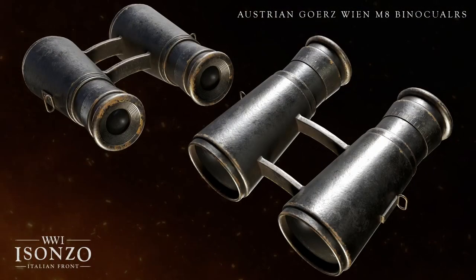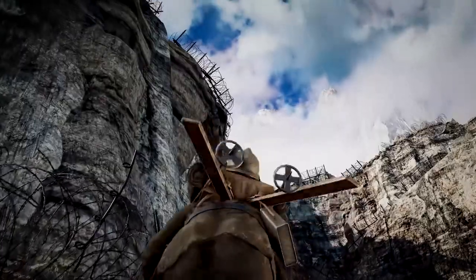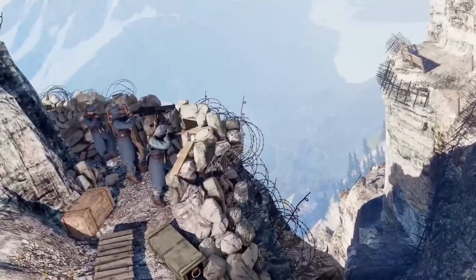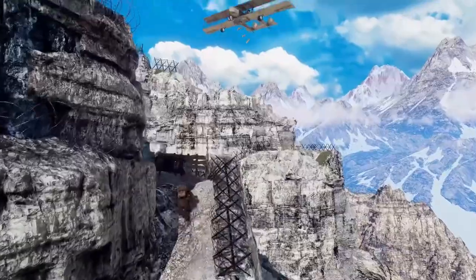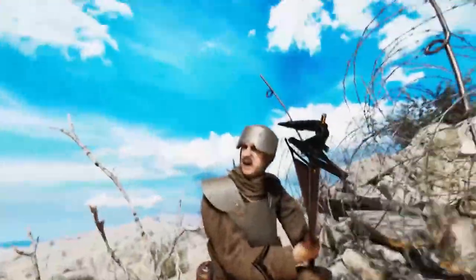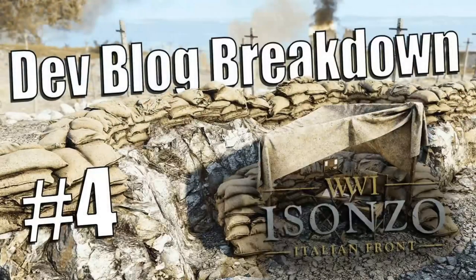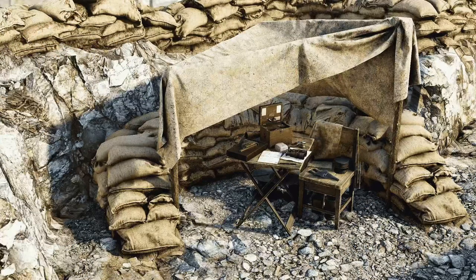Generally, it's a really good offensive weapon in Tannenberg, so I imagine it will perform similarly in Isonzo. Next, they show off some binoculars, which are another class-specific choice they mention being restricted to officers and the Mountaineer class. In the previous two titles, binoculars were kind of useless, partly because of the gameplay structure, and partly because the sensitivity ramping when using them was a bit much on console, and the FOV was also very limited. But I personally expect that to change with Isonzo, because with the more objective-based gameplay that I covered in the 4th dev blog breakdown, as well as the introduction of on-map artillery, intel will be much more important and could potentially change the tide of a whole match.